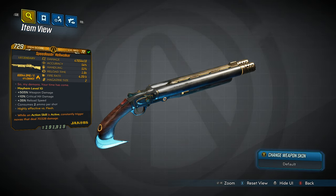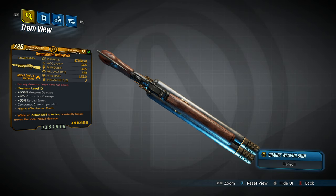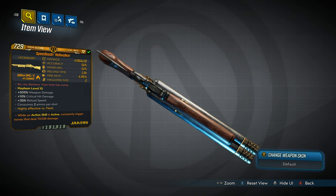Probably in my opinion the best shotgun in the game — the Speed Loading Hellwalker. A little bit of info: it is a legendary shotgun manufactured by Jacobs, drops randomly from any suitable loot source but has an increased drop chance from Road Dog, located in the Splinterlands on Pandora, which is where I'm at right now. The red text reads 'So my demons, your time has come,' which comes from the lyrics of the Tesseract song 'Concealing Fate Part 2: Deception.'